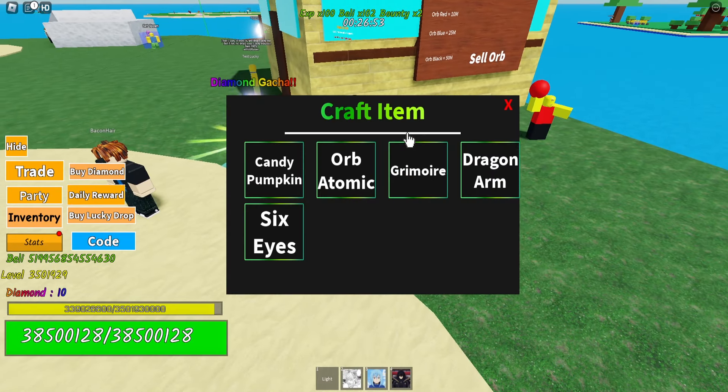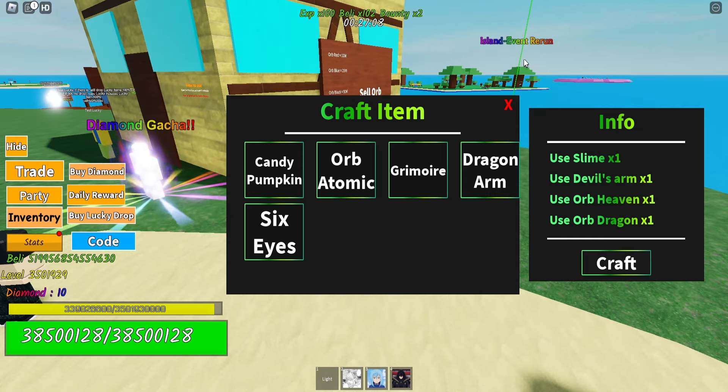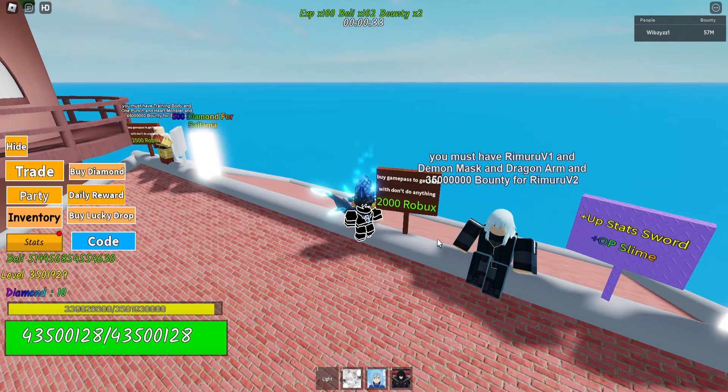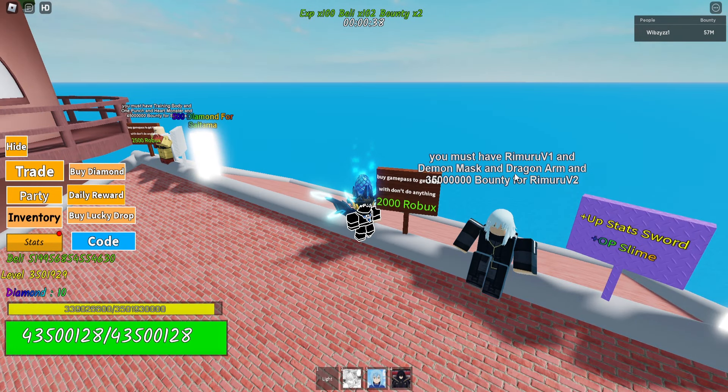The dragon arm — you can craft it from here. Slime, devil arm, or heaven arm, or dragon — everything is dropped from that defense model. To craft it, the requirements are: Rimuru mask, dragon, and bounty.